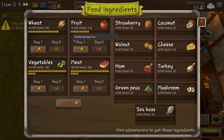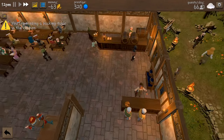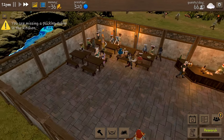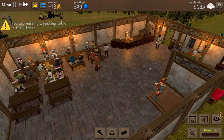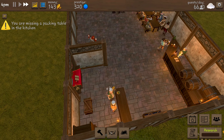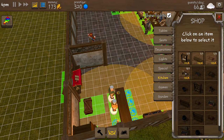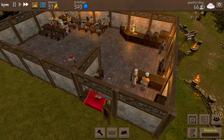Our lemonade is nearly out and we've got no money to replace it - it's going to be a long day. We've nearly got enough money for our packing table - come on, 10 more, 7 more. There we go! Right - kitchen - packing table - and we're in business! We can start doing takeouts.